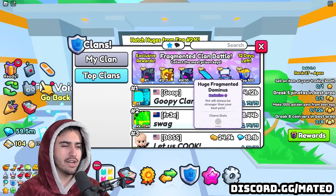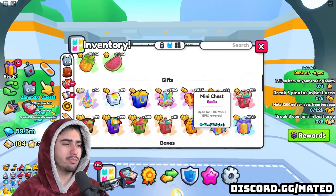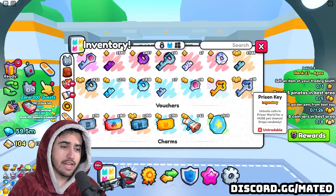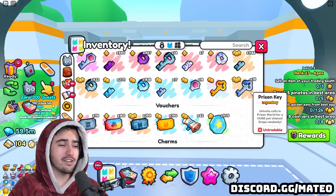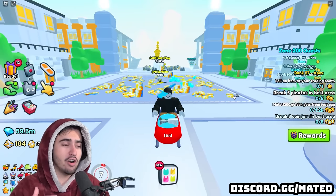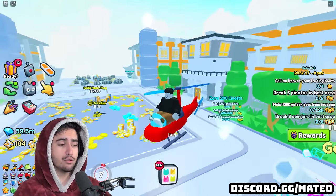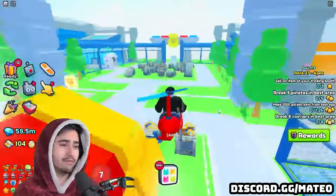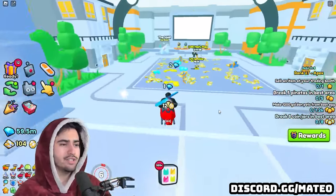It makes it more competitive and I think more people will keep trying. Prison keys are a droppable you can get from breakables, and unlike the core battle we had before, these prison keys are not tradable at all, so this is not a pay-to-win clan battle. Obviously some game passes like super drops will help you get more keys, but it's pretty free-to-play friendly - it's just going to be whoever can grind the most.